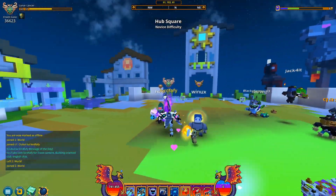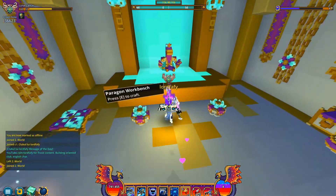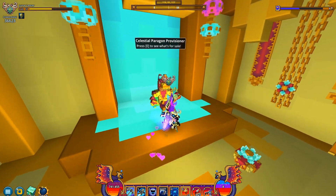Have you guessed where I'm gonna be heading? Well, of course it's gonna be the brand new update. I'm gonna check the Paragon Trader — what's its name? Celestian Paragon Provisioner. There you go. That's a lengthy, that's a long name.